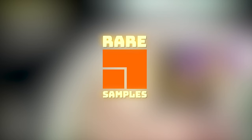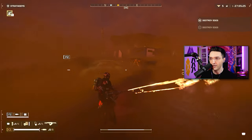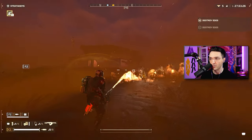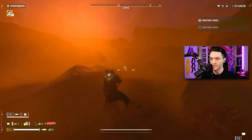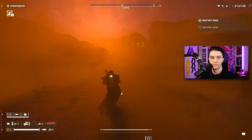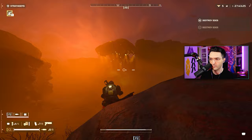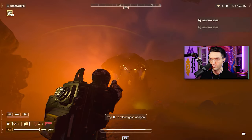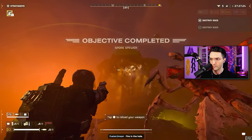The best way to farm rare samples, whether you're a solo player, duo, or squad, is a Blitz mission on Tier 5 on the Terminid side. The reason we're not running difficulty 7, 8, or 9 is there are just way more enemies — tons of Bile Titans and that kind of stuff. Tier 5 is the perfect sweet spot if you're trying to farm rare and even common materials, because you can still extract a lot of them and it's much easier and faster.